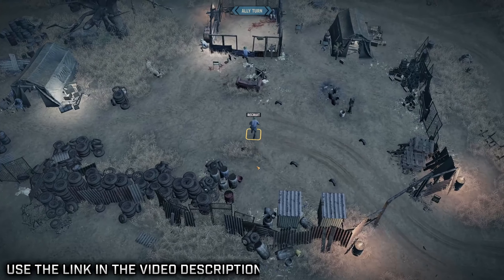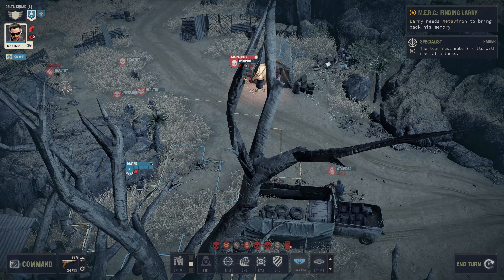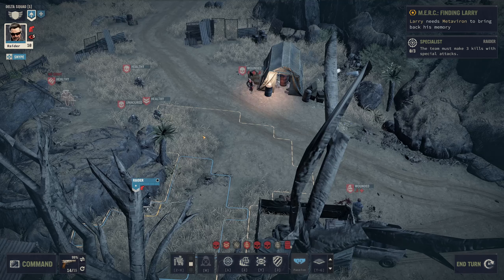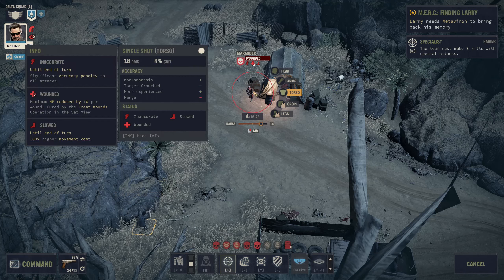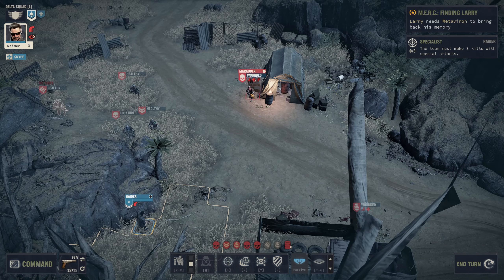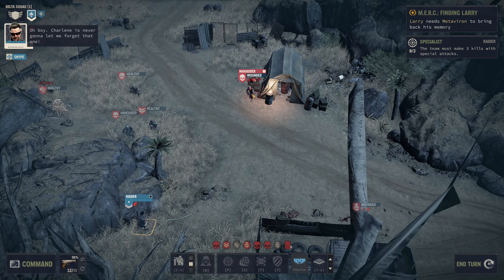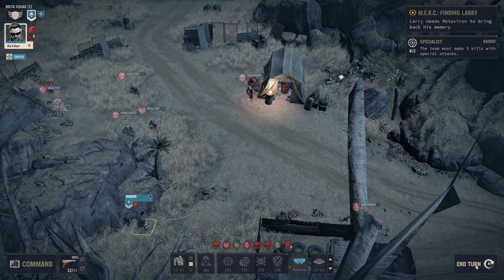Those two are taking up nice flanking positions. We have a wounded guy over here - we can do a mobile shot to move and shoot. I'm worried about this guy because he's got a big gun. Good visual on target. I think if we focus on doing pretty accurate shots on this one... That's rather unfortunate. Oh boy, unlucky Raider. She's never going to let me forget that one. That's just... not cool.